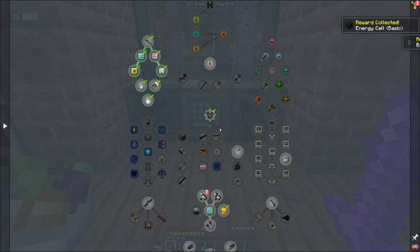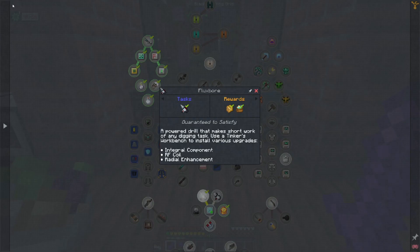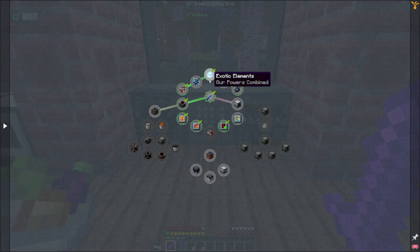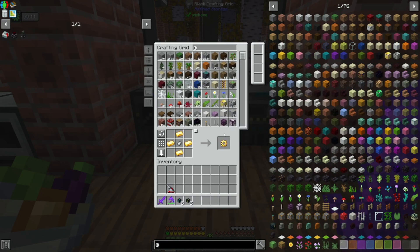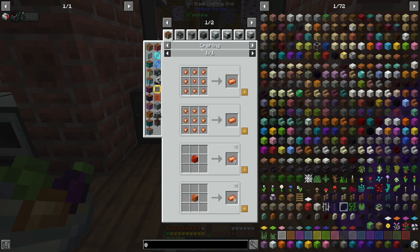Now going over here into Tools and Armor, I can grab these guys. Auxiliary Reaction Chamber — cool. And lastly, if we come back to the Thermal Series, I want to make some integral components. These are pretty important. I don't know how much Invar I have, but I would like to be able to make two of these if possible. I do have enough, and I can even make Signalum — that's Silver and Copper.